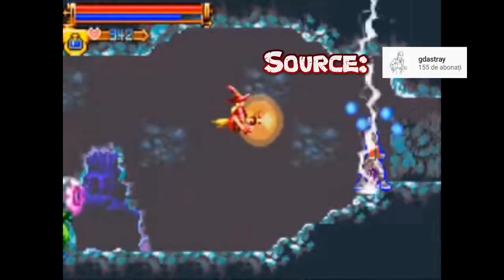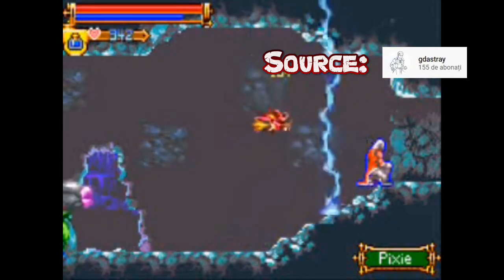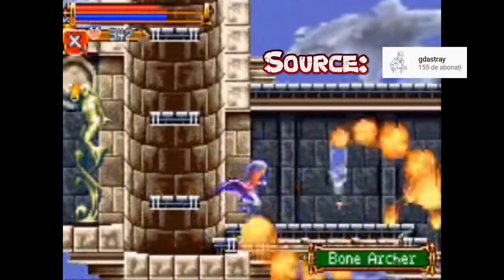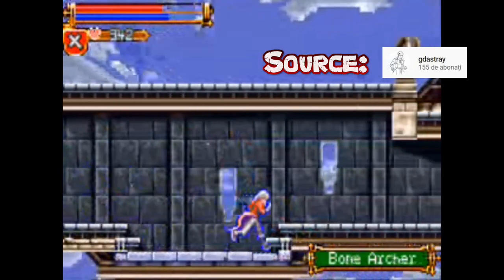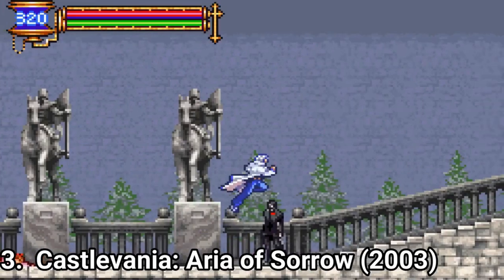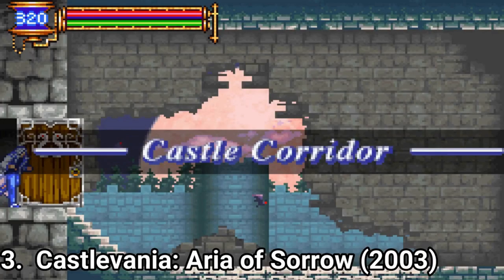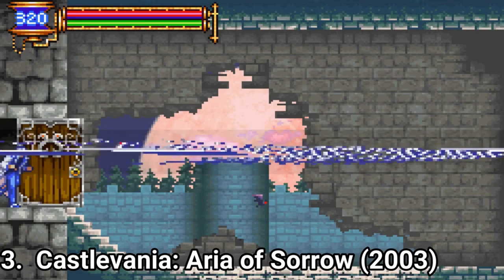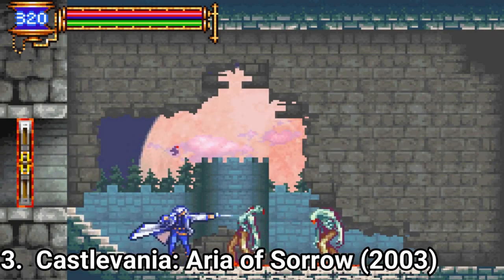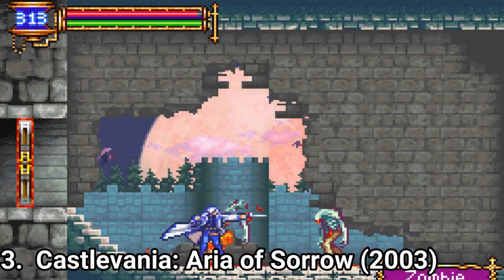Also the new elemental system and the magic you can use look pretty cool. Castlevania Aria of Sorrow has a new character, Soma Cruz, but the villain is the same, Dracula, and so is the game formula. But what is different is the difficulty. This time it's a very good balance between a hard game and an easy one.